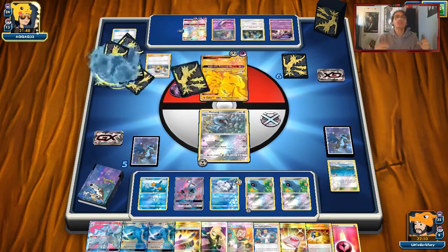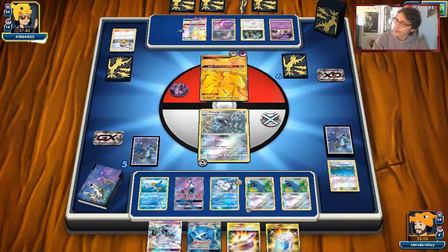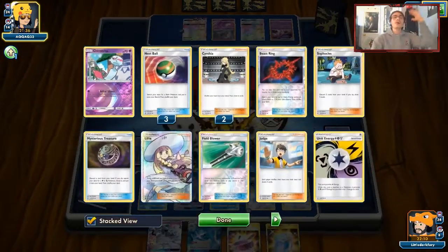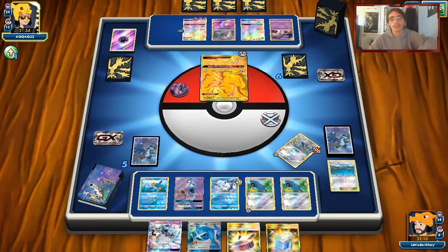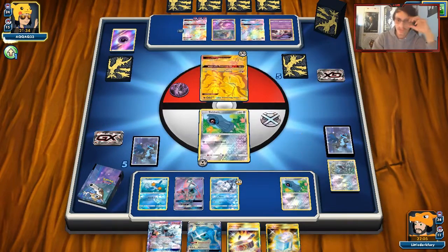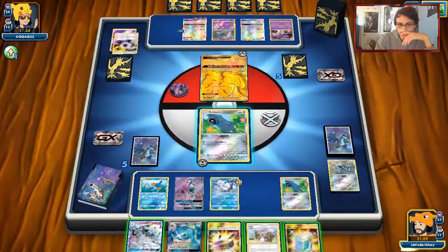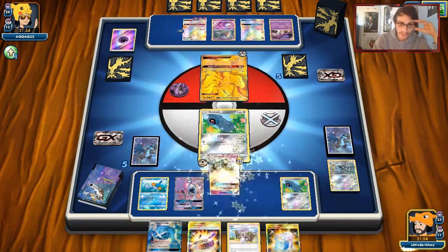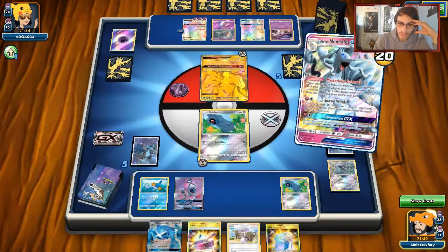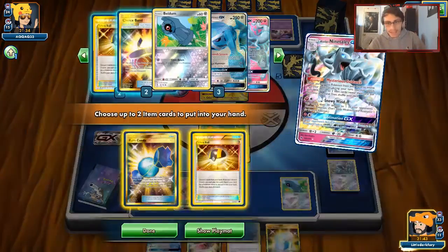Oh, I'm so triggered! And I'm going to get a terrible hand watch. That is so dumb — of course he had Judge in his hand. This game is trash. I'm just joking, it's not trash, I'm just really annoyed. Let's see what we draw. The Lily comeback is good, but I am so frustrated. Of course he had the Judge. We'll Ultra Ball and grab Rare Candy. I could grab Lele — there's not much to grab. I'll get Ultra Ball.